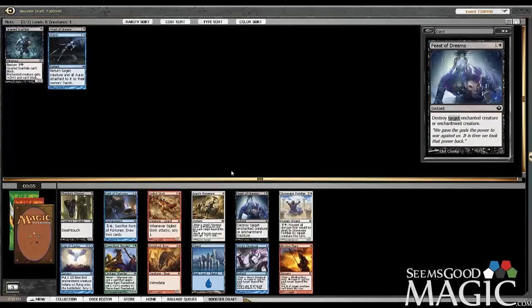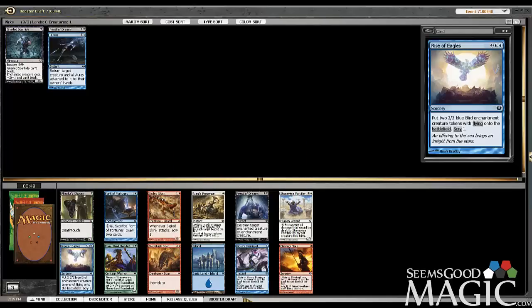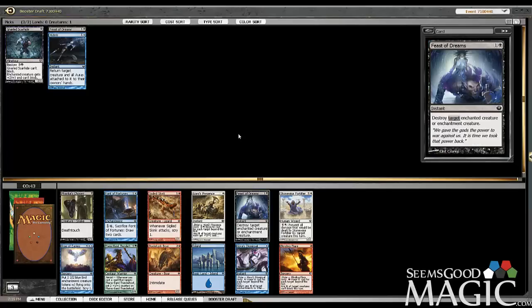Take a second one — why not? There's also Cure's Dismissal, which is cool. Font of Fortunes, which is good. Rise of Eagles. Just a lot of cards in here are pretty good, but we're going to take the removal again.